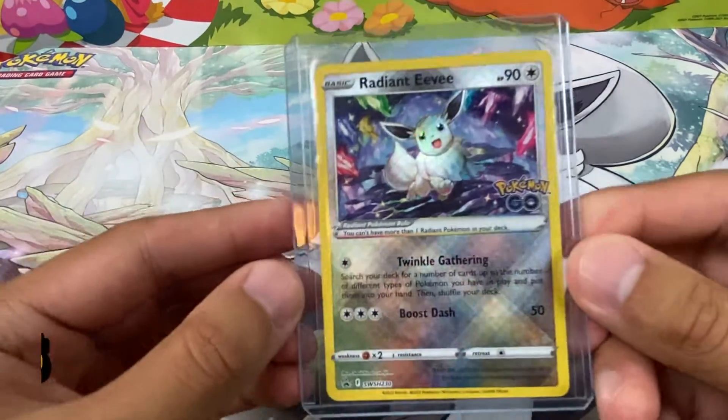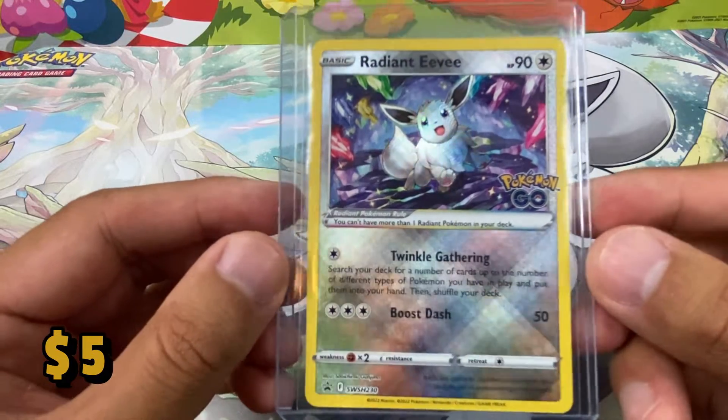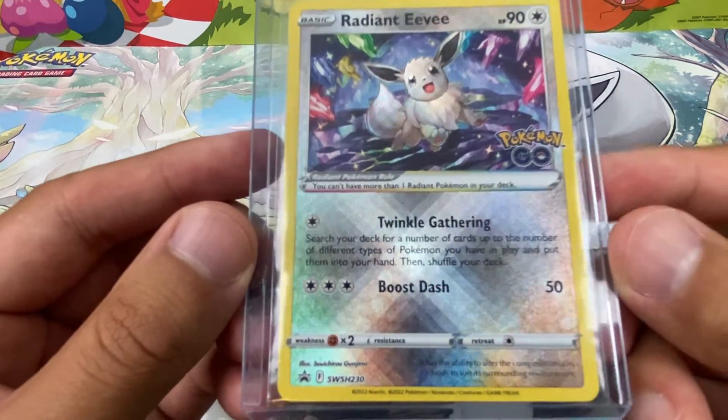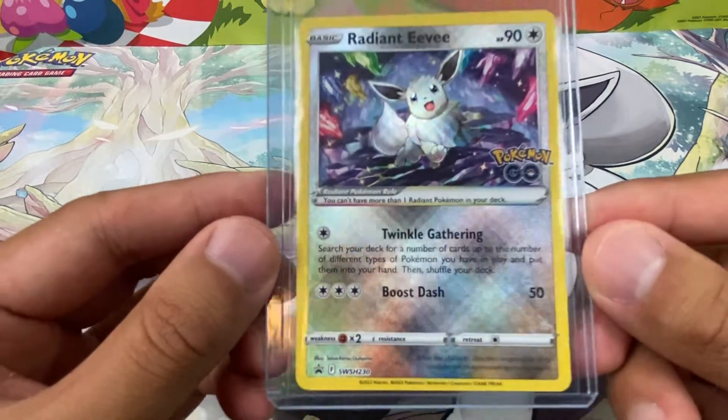Next we have — not an expensive card by any means — but you know I love my Eevees, so I had to show off my Radiant Eevee from the promo Pokémon GO Radiant Eevee set. Very nice, twinkle gathering, cool cool.